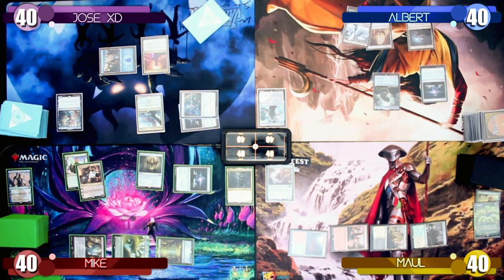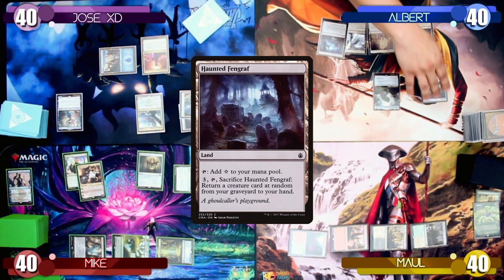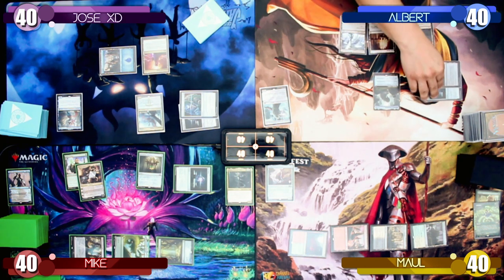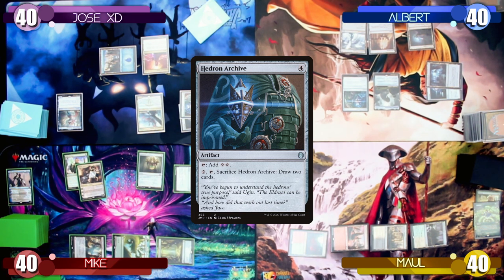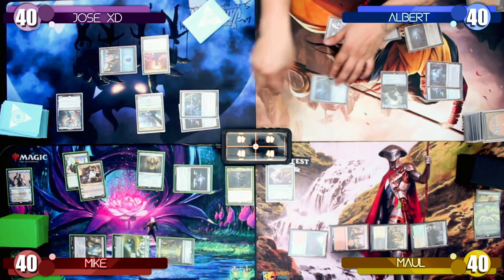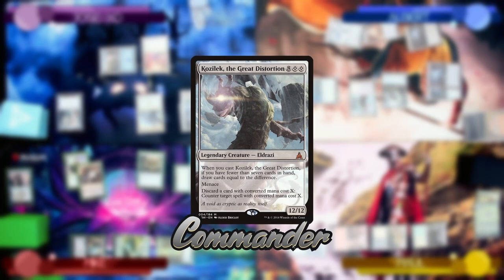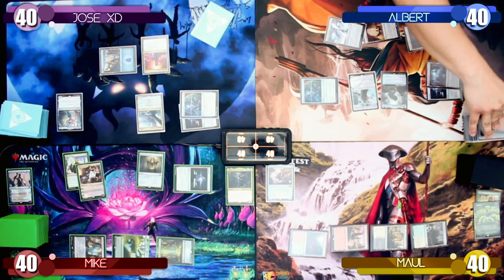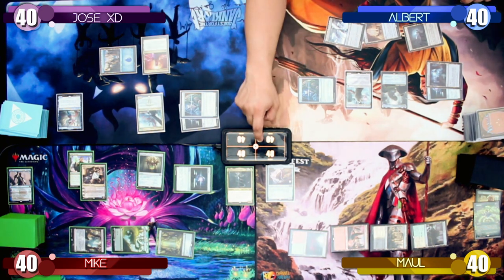I untap, draw a card, and play a Haunted Fengraft as my land for turn. With the Forsaken Monument giving me an extra colorless mana from each of my permanents, I play a Hedron Archive and follow it up by casting my Commander, Kozilek, the Great Distortion. This allows me to draw 4 cards, bringing my total back up to 7 cards in hand. The Monument also gains me 4 life since I played 2 colorless spells this turn.